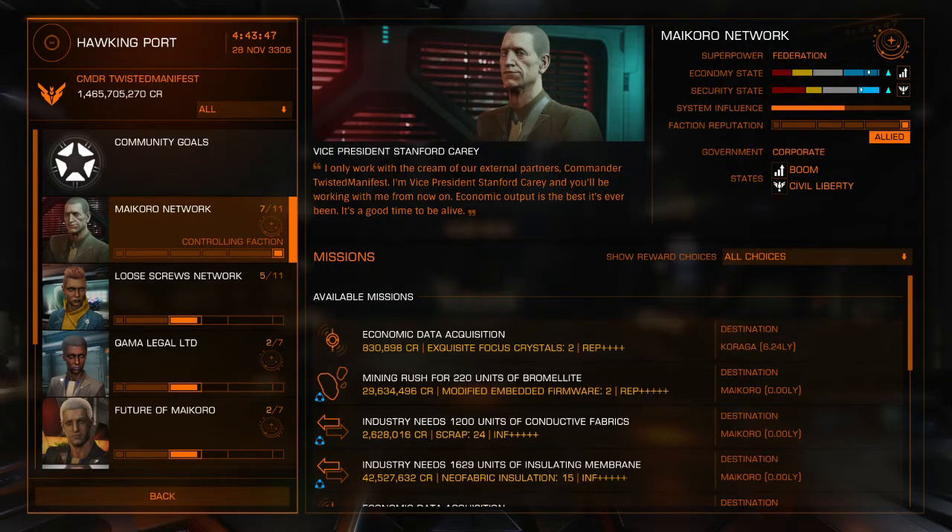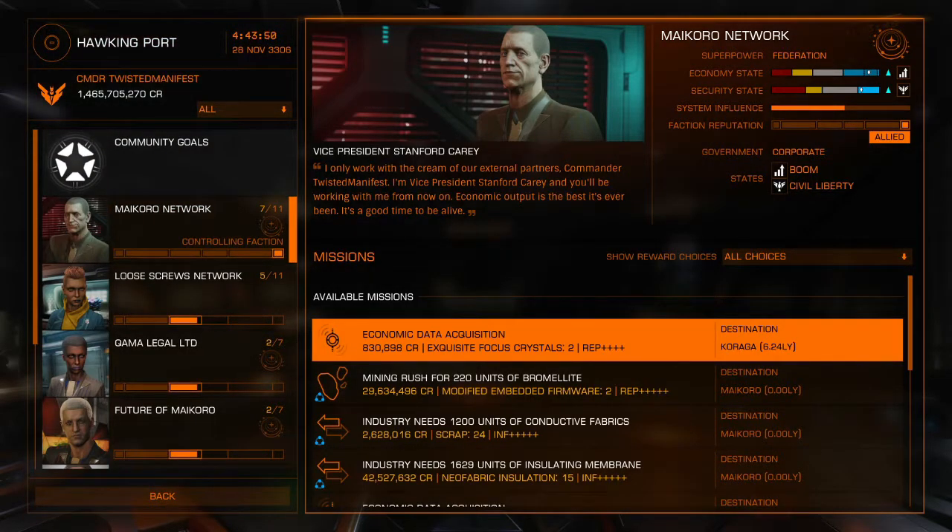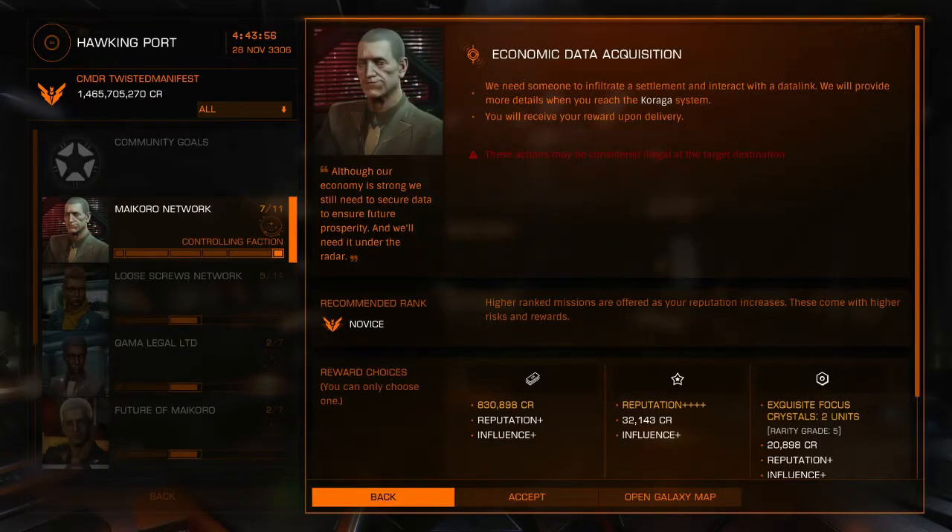So if we go into the network here, we have economic data acquisitions. Everything you do in here is going to tell you the recommended rank and what you need to do. It also tells you that once it's completed you have a choice of three rewards. For this one you'd get 830,000 credits with some reputation and influence. The next option is some money and a lot of reputation increase, and the last one is focus crystals, which are rarity items you'd want to use for engineers — we'll go over that at a later time.